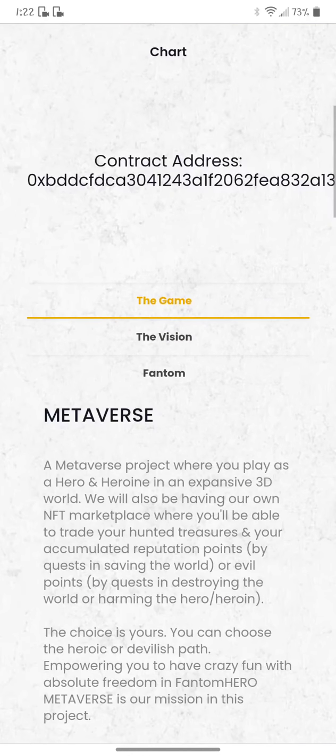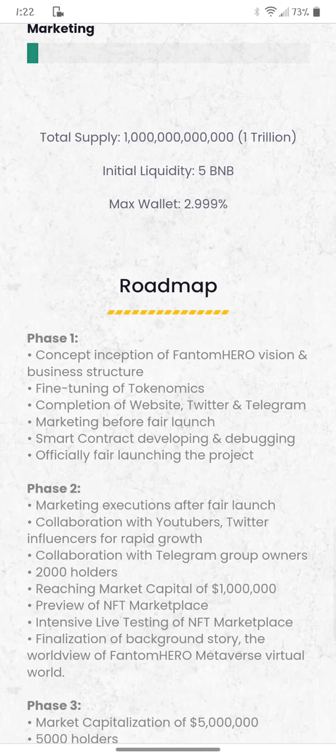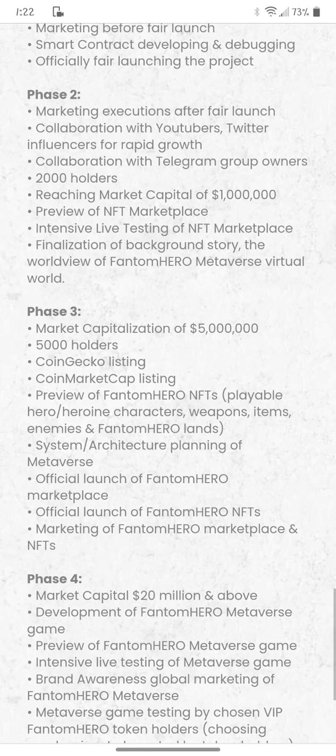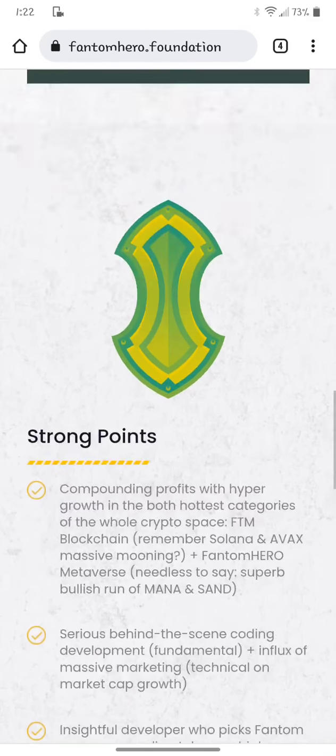They have a marketplace. You can actually go on a dashboard here and see your phantom earnings. You're going to need two contract addresses for phantomhero. Max wallet size is only 3%, which is nice. You can link to the white paper in the top right corner. All the phases are here at the very bottom of the main page, phantomhero.foundation.